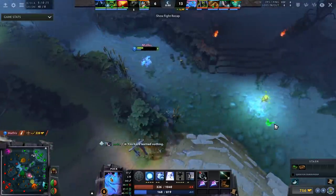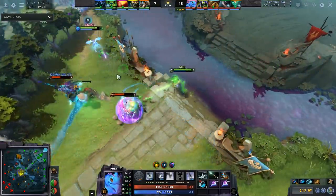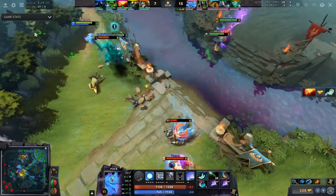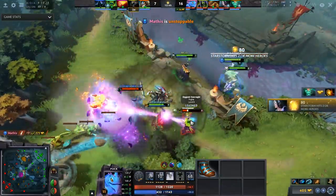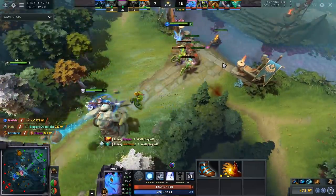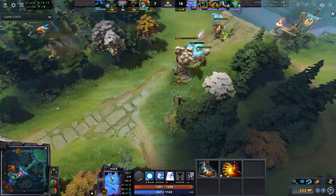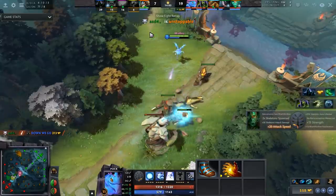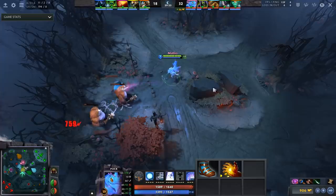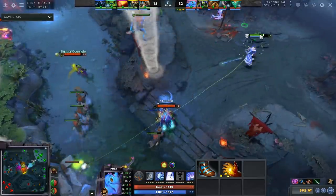In the laning stage, buy your normal stats — wand, null talismans, a basilius if needed, treads, and a bottle if it's worth it for the game. After that I'm a big fan of Midas, because your talents are very important to get. The level 10 stats talent is fantastic for snowballing, but the big spike for Puck is level 15 — the 90 damage talent. I think this is significantly better than 15% spell amp even if you're going spell items, because it allows you to take large camps very effectively. You still one-shot waves with your nukes as long as you're buying intelligence items, so I recommend Midas in the majority of games.